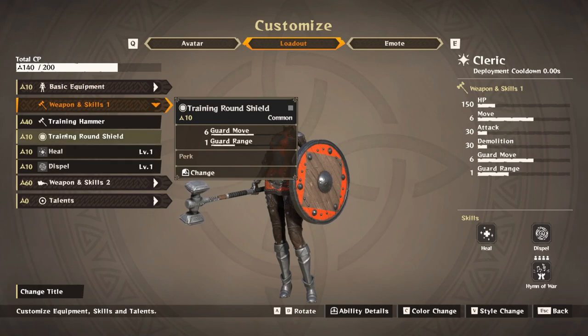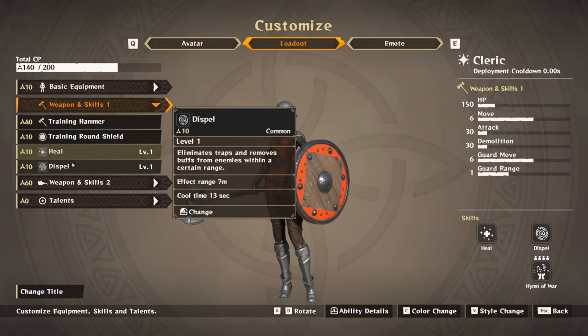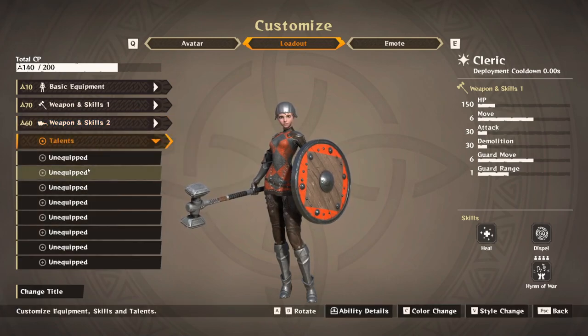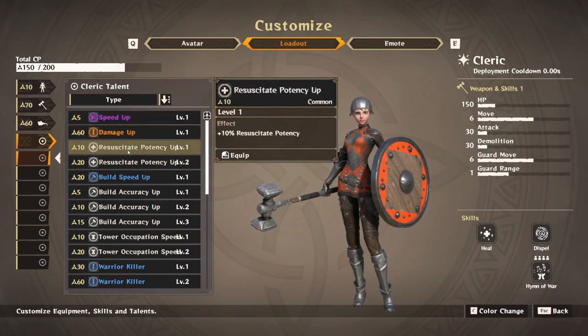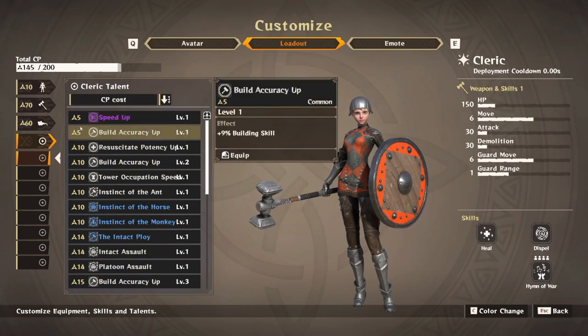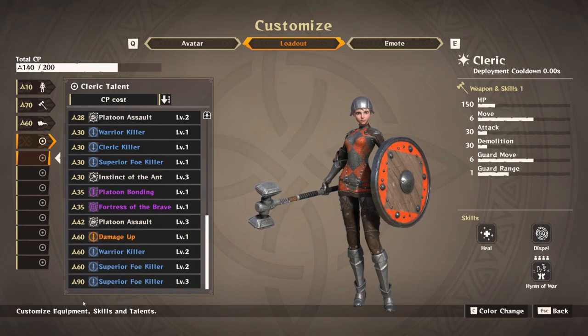Each character you create, regardless of class, has a basic equipment tab, weapons and skills one, weapons and skills two, and talents. Essentially that's two separate styles for each character. For your cleric and warrior, skills one is usually your main melee and skills two is your ranged attack. With your mage everything is ranged, so you could have different elements on each skill set — one could be lightning focused and the next fire.